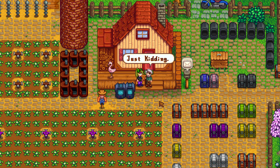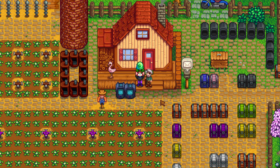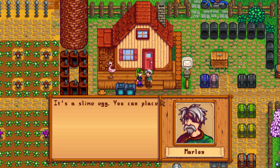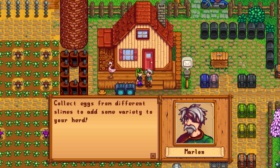Here, I got something for you. Wow, it's a slime egg! You can place that inside a slime incubator to hatch it. Now take a good hard look at the egg. Next time you are out slime hunting, keep your eyes peeled for more eggs — they are rare, but slimes do drop them from time to time.